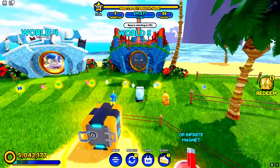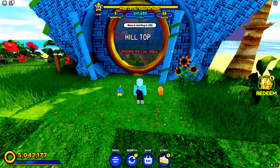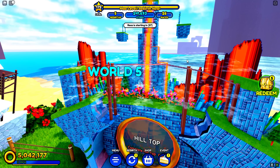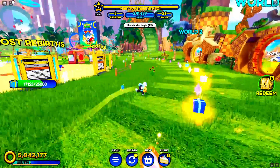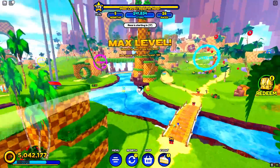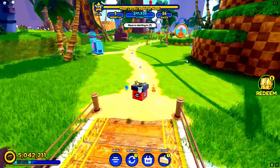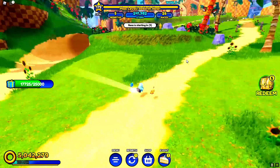The best world to get these presents is World 5. If you want to get presents really, really fast, I highly recommend going to the Hilltop Zone — it is the best area to get all of these presents. The second best area is Green Hill. We're currently in the second best area right now.